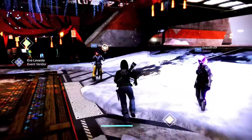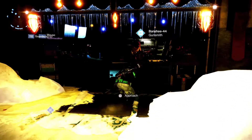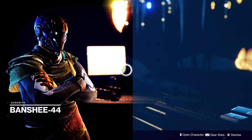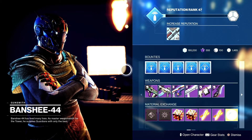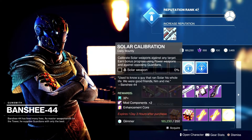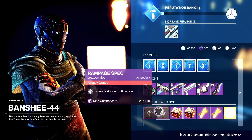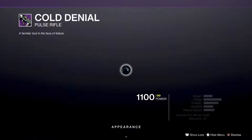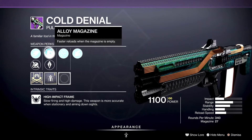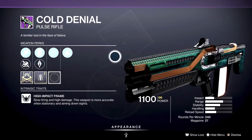We'll run over to Banshee and see what he's got this week. Remember, I'll be posting a recipe video later to share all the Dawning recipes. So Banshee has a scout rifle, fusion rifle, linear fusion, and a solar weapon. He has Freehand Grip and Rampage Spec available. For weapons he has Cold Denial with Swashbuckler, Pulse Monitor, Alloy Mag, Armor Piercing Rounds, Corkscrew and Fluted Barrel, with a Stability masterwork.